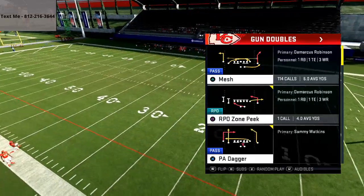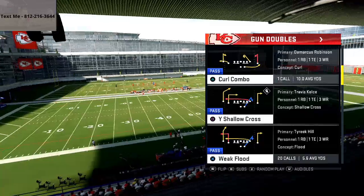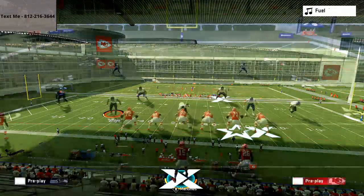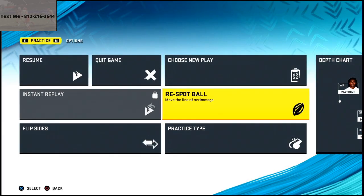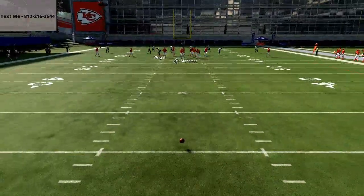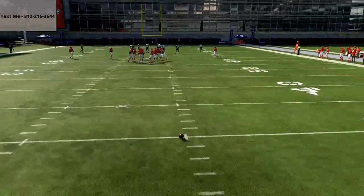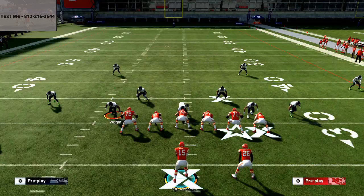What I like to do is have some type of post route and some type of out route. This play, Weak Flood, will work just fine. You can also use Wishbone Cross, but Weak Flood works. We are in the Arizona Cardinals offensive playbook. Before we break this down, I want to encourage you guys, if you haven't already, to join my YouTube channel's Discord. The Discord is kind of the place where we talk Madden all the time and we lab together.